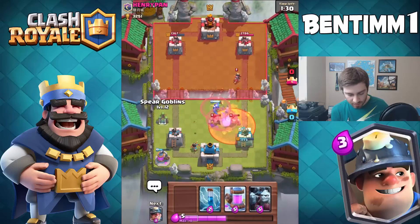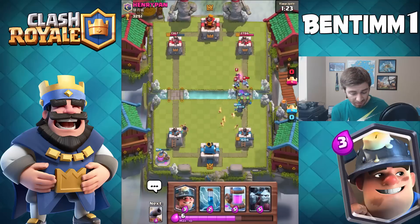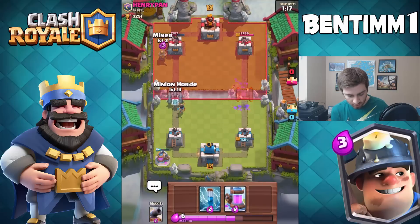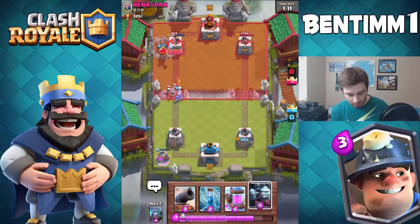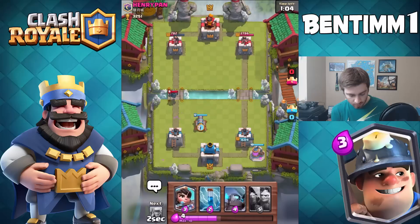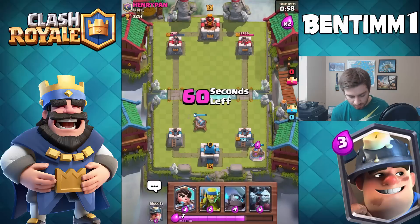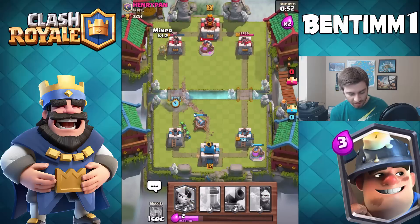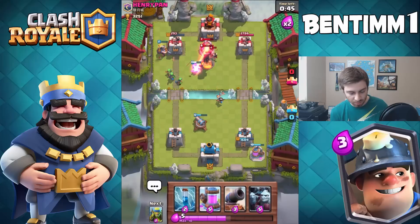We're just going to cycle to my Miner. We'll do Spear Goblins on the Princess — actually he's got Minions. Oh, get to the Princess! Yes, we got good value there. I don't think he has arrows but I'm not sure. The Miner is going to take down the tower a decent amount. He's got his Mini Pekka — we're going to zap it so my Cannon stays alive. We'll drop the Miner once more, drop the Mini Pekka, drop my Princess.